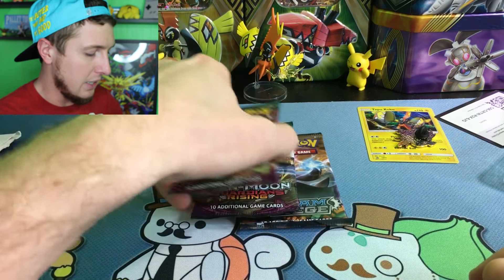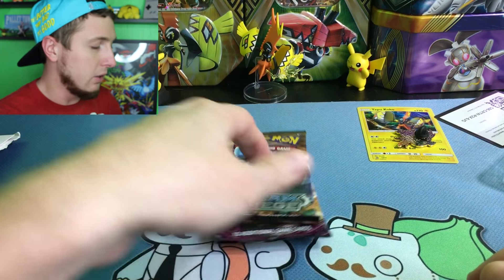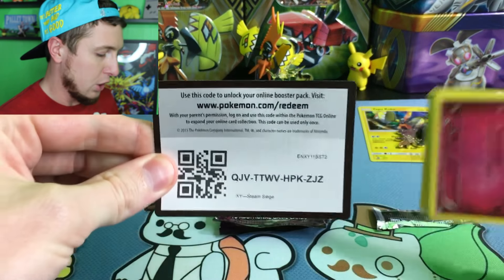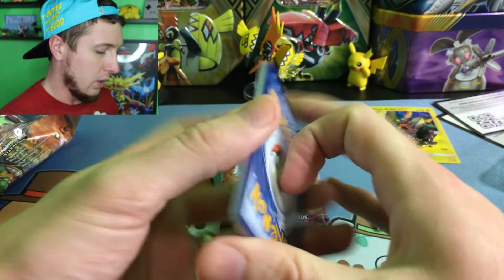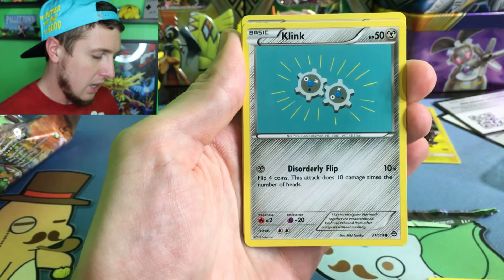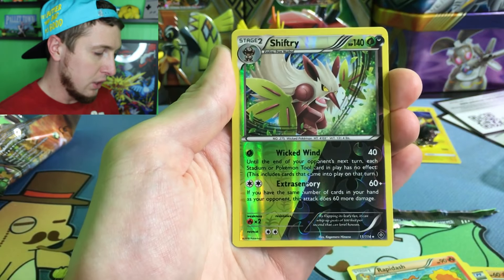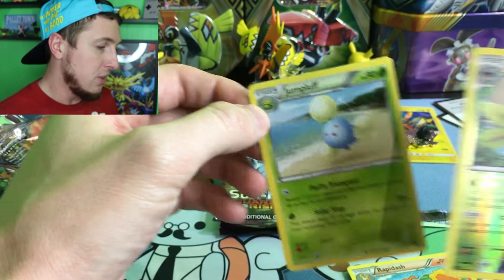It's been a long day, but we're gonna open up some boosters. We have two Sun and Moon Guardians Rising and a Steam Siege. Hopefully we can pull a double colorless secret rare again. Let's jump right in — we'll go Steam Siege first since it's the older of the sets. Here is the code right there — claim it, and hopefully you pull the secret rare. One, two, three — here we go. We have a Mireille, a Shellos, a Mantine, a Klang, a Manectric.